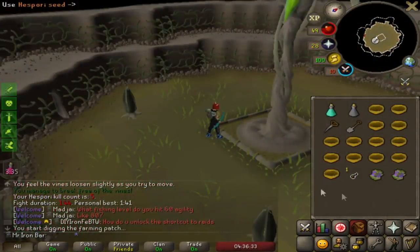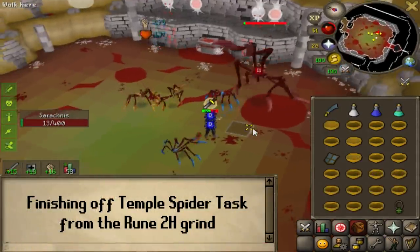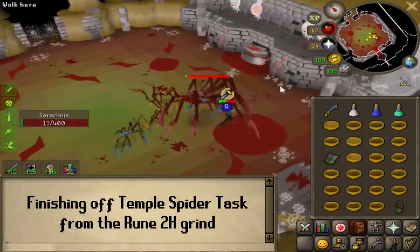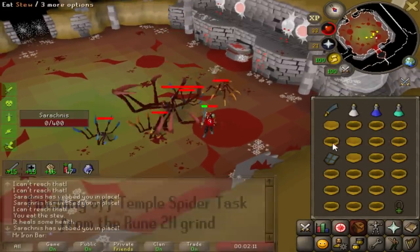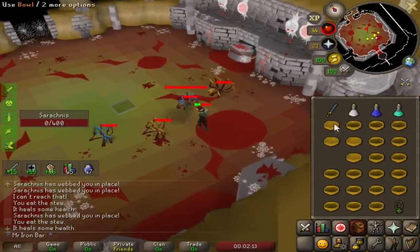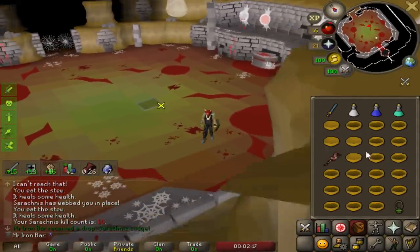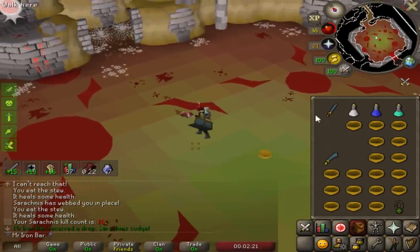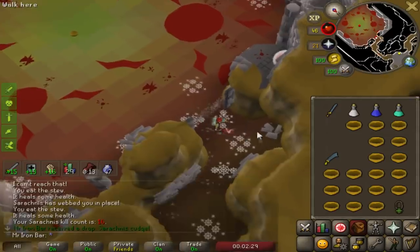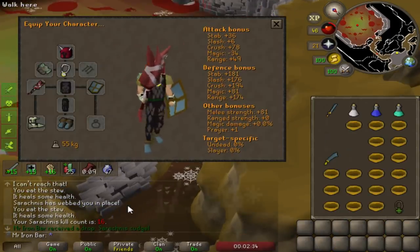There we go — fifth kill. Ash seeds, that's so good! Nice — wait, how are you still attacking me? Yo, we got the cudgel already! Oh my god, easy game boys. That was actually nuts — 16 kills! Isn't this a 1 in 500 drop rate?